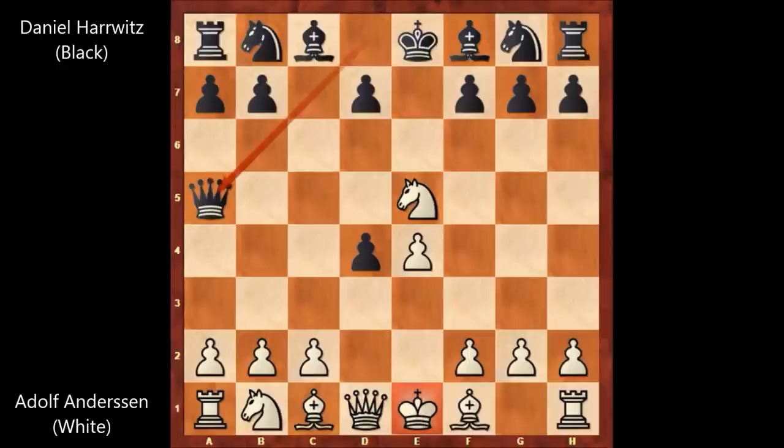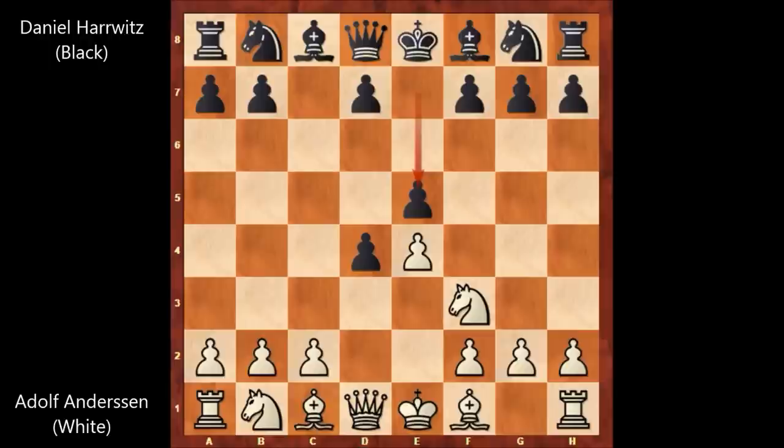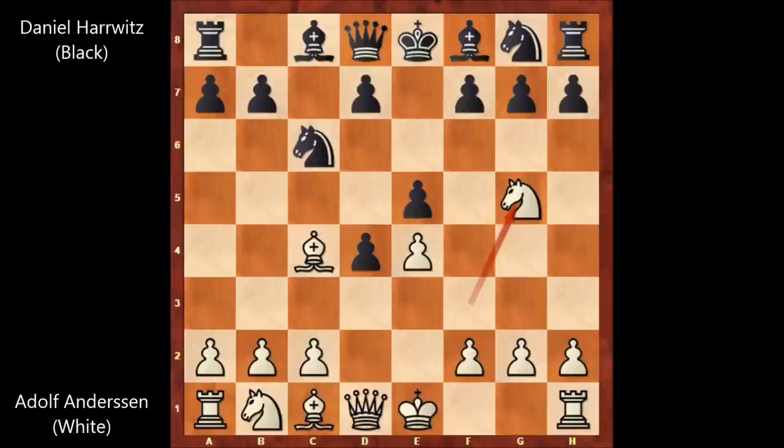We have bishop to c4. Of course, if capturing the pawn, what happens? Then queen to a5, also attacking the knight. C3, then queen takes knight — it's over for white. So Harrwitz was a very dangerous player. Capturing the pawn with the knight would be a blunder.